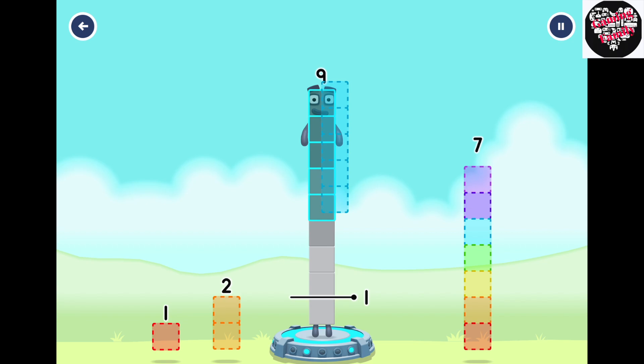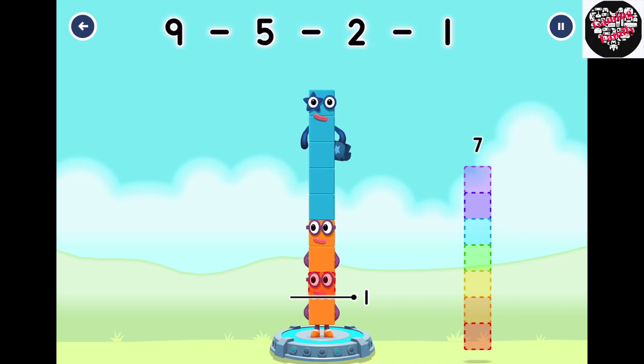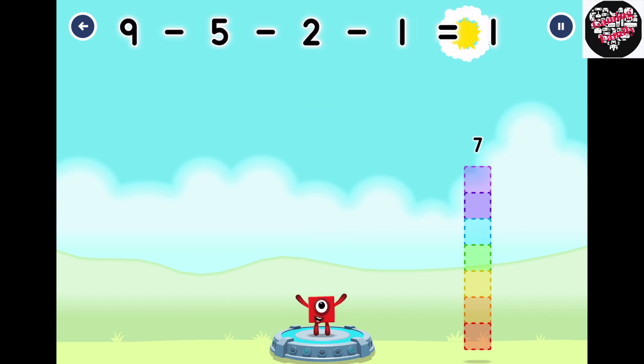Take number blocks away from 9 to leave 1. 5, 2, 1. You solved it. 9 minus 5 minus 2 minus 1 equals 1.